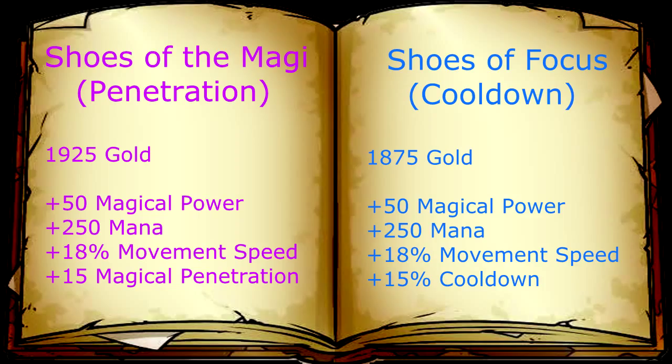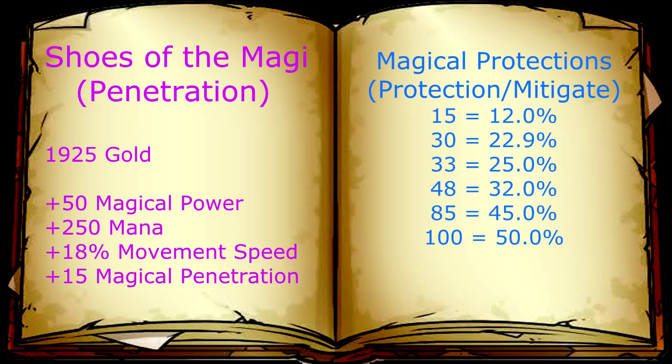There are two boots that are highly debated upon: Shoes of the Magi and Shoes of Focus, for penetration or cooldown. But before you pick your boots it's important to know how much they truly affect you and your play. Looking at the Magical Penetration from Shoes of the Magi, 15 Magical Penetration equates to approximately 11% damage increase when an opponent does not build any magical protection.